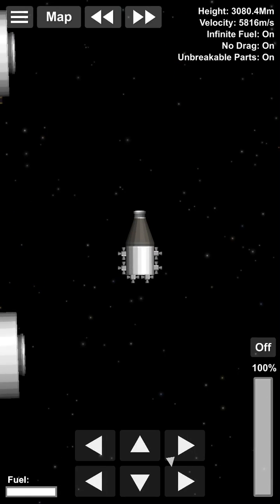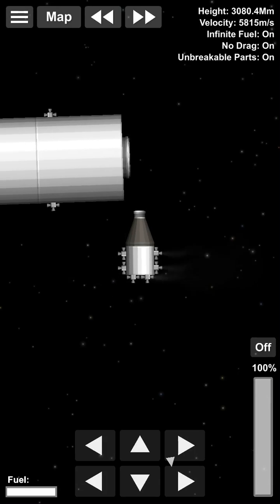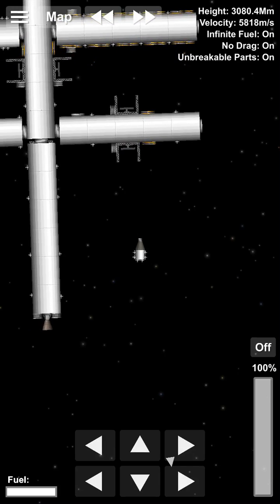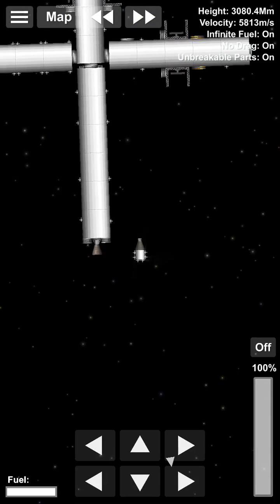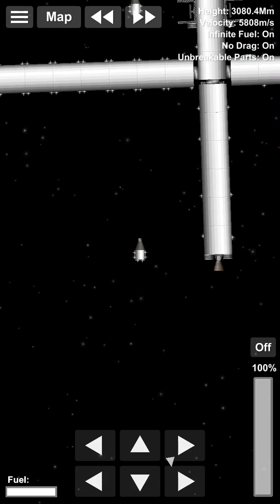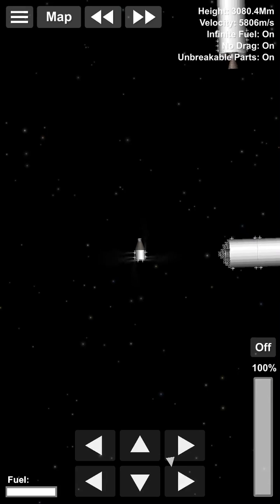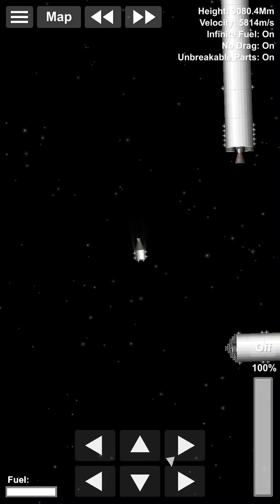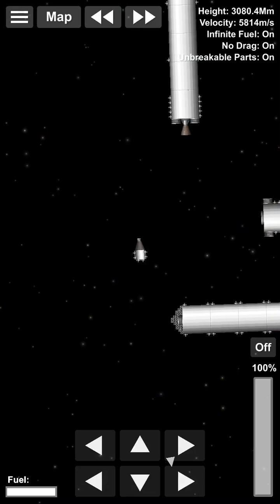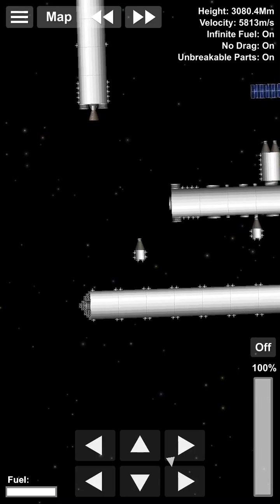If you're curious what these little pieces are — there's one on top and one on the side — those are docking or connection modules. And if you look, it shows our exact speed: we are going 5,814 meters a second, and for those of you who don't really know, that's super quick.